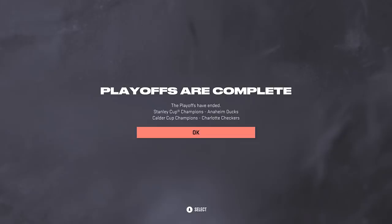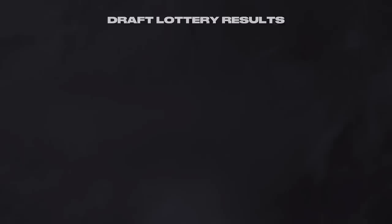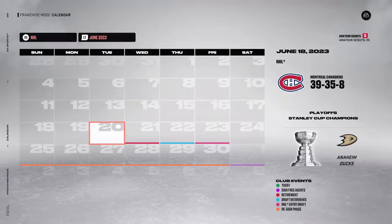The playoffs are complete and the Stanley Cup champions are the Anaheim Ducks - they beat the Avalanche in six, Blues in five, Kings in six, and Pittsburgh Penguins in seven. For the draft lottery, Buffalo gets first overall and is looking to get Conor Bedard. New Jersey jumps from 11 to second - that should have been us! Montreal went from ninth to tenth, and we also stayed at 13 with the Florida pick. So 10th and 13th overall - not that bad, should still get some decent players, but no Conor Bedard.